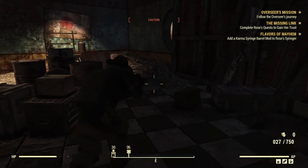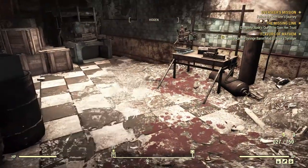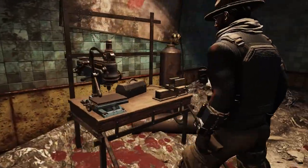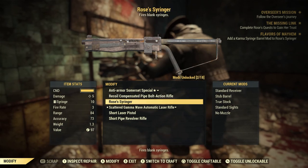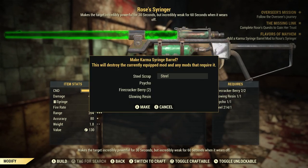Let me use the workbench here to modify Rose's Syringer. Modify and repair — I gotta do Rose's Syringer. Is it a barrel Karma mod? Let me find it.